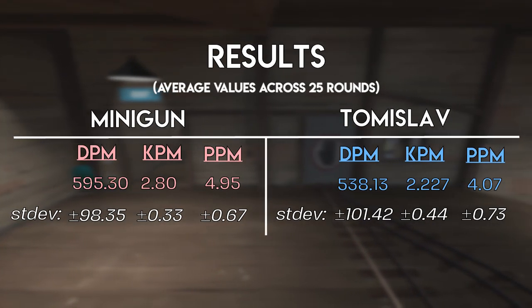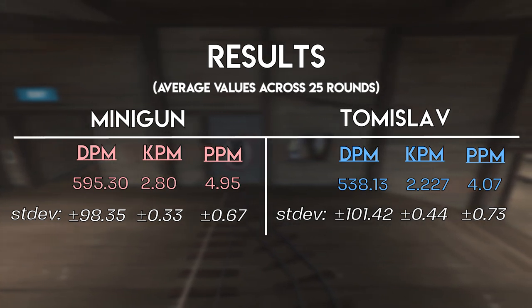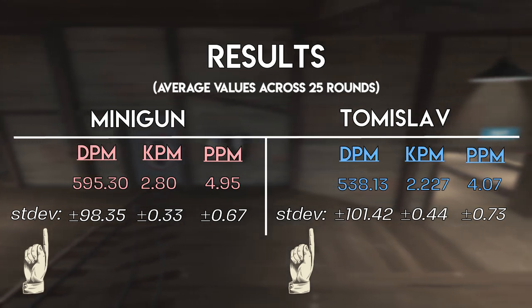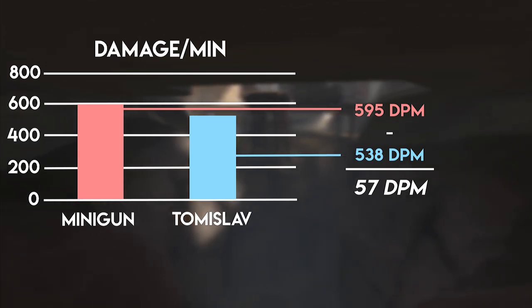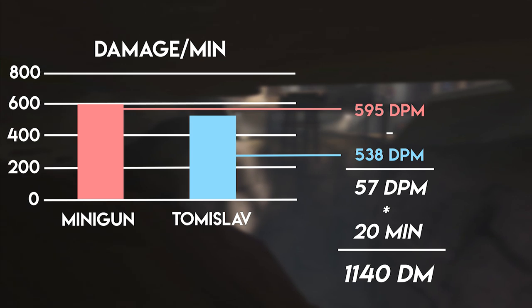This is interesting. On average, the minigun performed better than the Tomislav across all stats. Averages don't mean much without some information about the samples themselves, so I've also included the standard deviation for each average. Taking a closer look at damage per minute: on average, the stock minigun did 57 more damage per minute than the Tomislav. This sounds fairly insignificant, but over the course of a 20-minute round of Upward, that adds up to roughly 1,000 more damage per round. And this result makes sense.